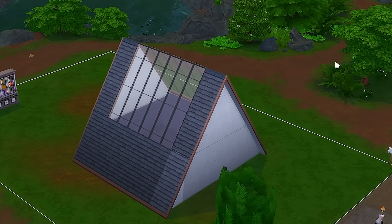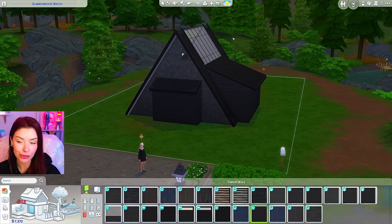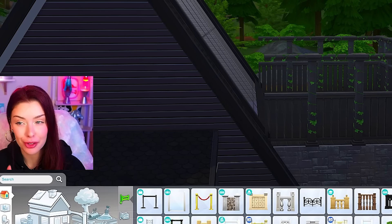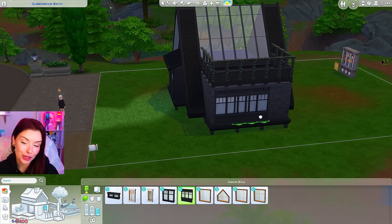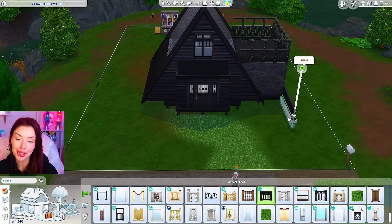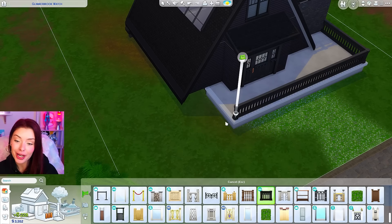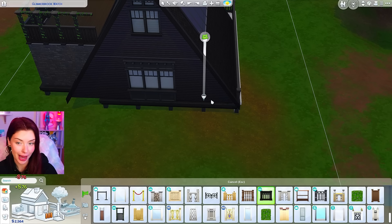I'm bringing the adjusters in so it's one tile wide, then holding alt on my keyboard to bring it up just so it matches the slope of the other roof piece with no bumps. It takes a little bit of playing around but once we get the shape we want, it'll look something like that. I'm bringing the adjusters out again on one side holding shift, then copying those roofing pieces over to the back. I'm using the greenhouse paint and then doing the same thing on the other side — copying and pasting the roofing and pulling it across.